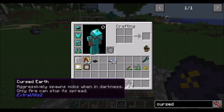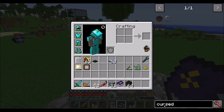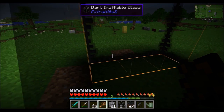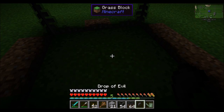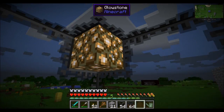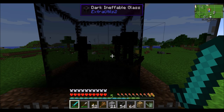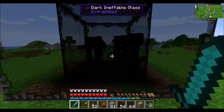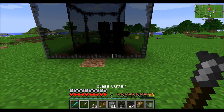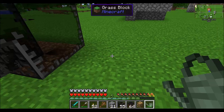Cursed Earth aggressively spawns mobs when in darkness, and only fire can stop its spread. All you have to do is right-click a piece of soil with a drop of evil — remember those drops of evil dropped from weather skeletons? That'll start spawning Cursed Earth. If there are lights like glowstone in the area, it'll prevent mobs from spawning, but as long as there's darkness, you'll get mob spawns. These mobs will last about a minute before dying and new mobs will spawn — a great way to create a dark room that aggressively spawns mobs. Cursed Earth will spread to adjacent dirt if it's dark; only fire stops it.